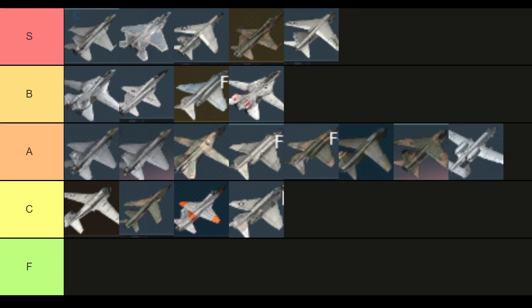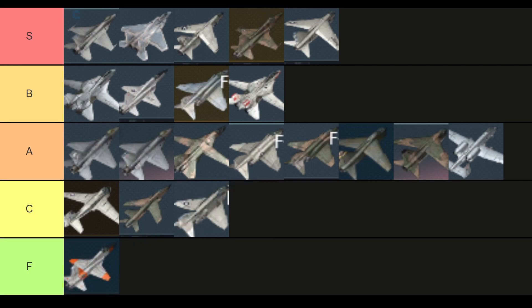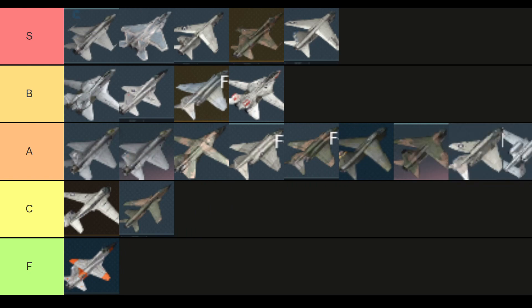So this is our overall list. If I redid this I'd maybe put the F5A in F tier, the F4J up to A tier, and the A10 down to C tier. But either way, all of these aircraft are good — you can't go wrong with rank 7 and rank 8 America. Hope you guys enjoyed this video. Please make sure to hit the like button, subscribe — we're on the road to 1000. Check out my Discord, link in the bio. I'm always online and willing to answer questions, and I'll catch you guys in the next one.